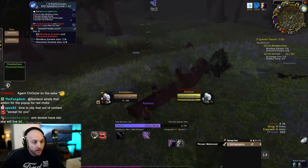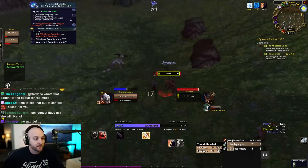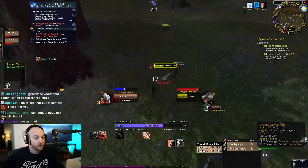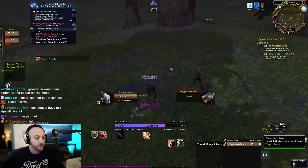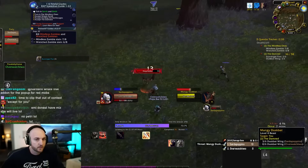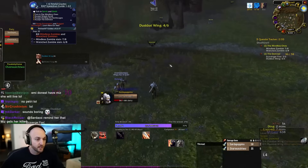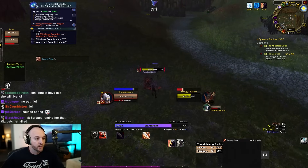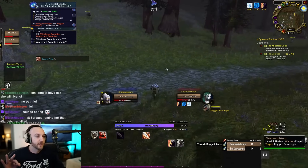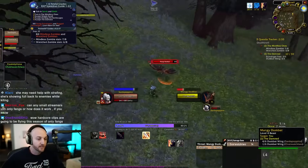Sardaco advises Emiru to always play like she sucks at the game — avoiding yellow mobs and targeting greens instead — to avoid overconfidence. He says overconfidence is the only reason people die in hardcore. Emiru says this philosophy actually makes her feel better. Sardaco checks her gameplay and compliments her for maintaining Battle Shout uptime, saying she's better than 90% of classic warriors already.